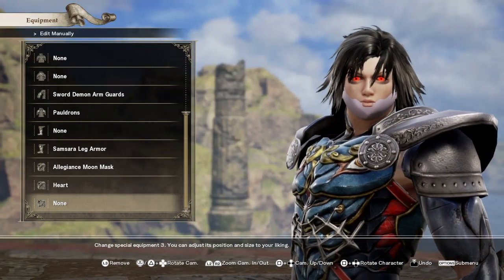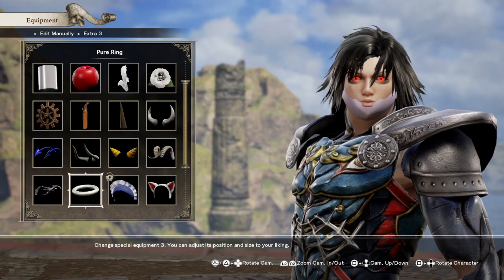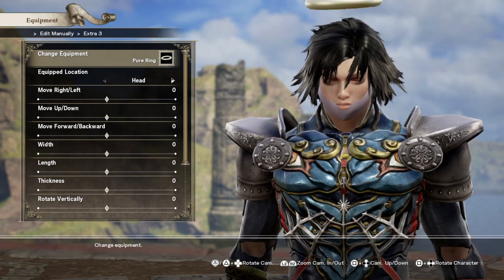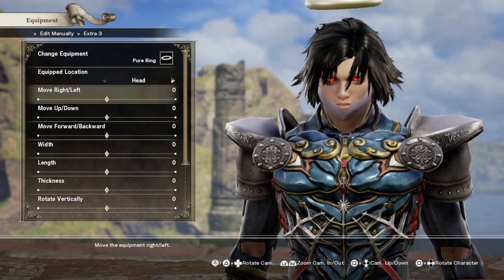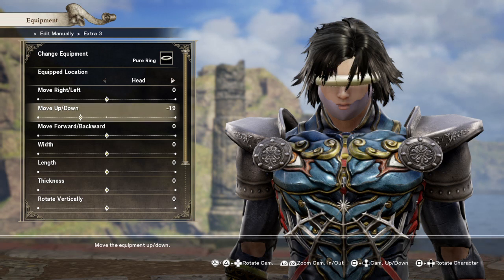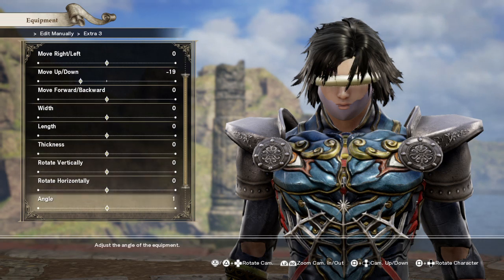Now next we're gonna do the halo, or the pure ring as they call it here, which we're going to use as the bandage over his eye. Bring it down and go to the angle setting.